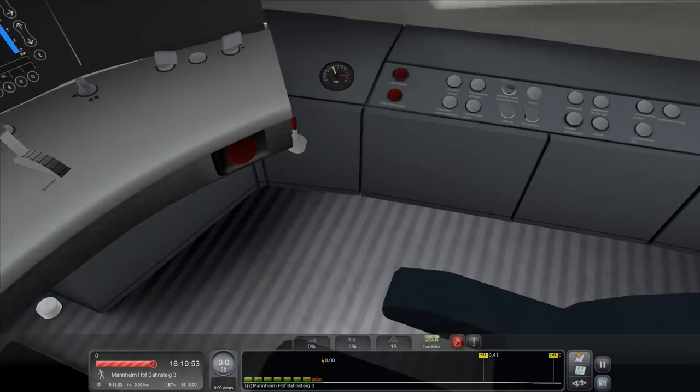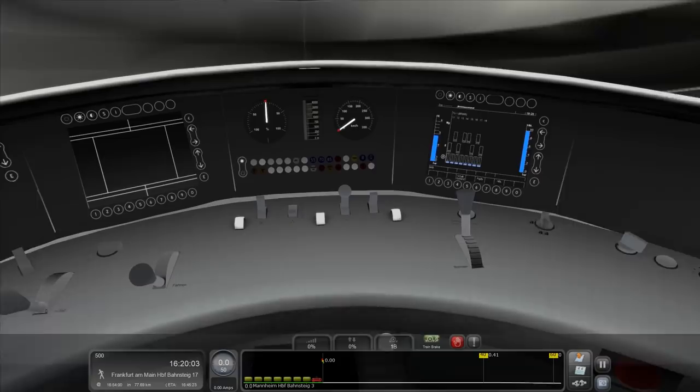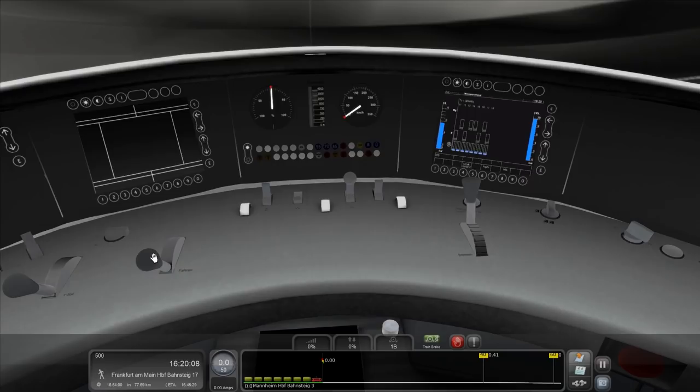The doors are closing, probably. Which means we can get underway. I'm going to assume that the reverser is automatically set to forward. Let's rock. Hold on — breaking. Let's... no. Break off. Are we rolling? We're not rolling. There's clearly an additional something that I need to do.